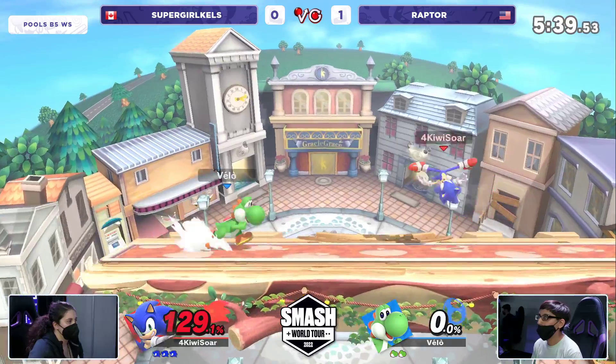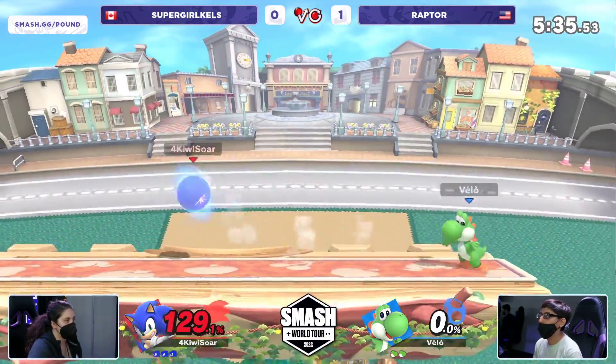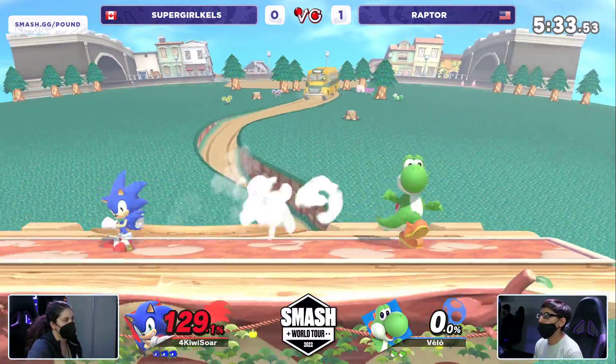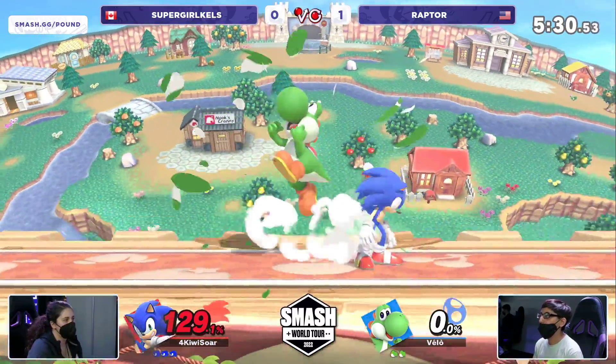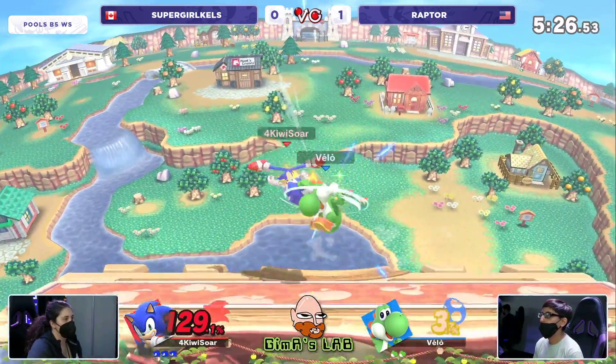That's a confirm. Sub 100%, as you said, Sonic kills off the side anyway — and the forward air will almost always be the thing to get things done. Now Raptor has to go and chase down Kels, and Kels is going to keep trying to walk Raptor to the corner so she can get a bunch of damage from ledge.